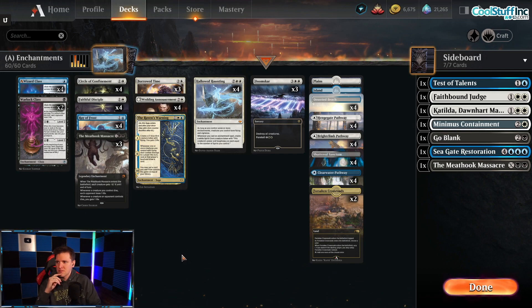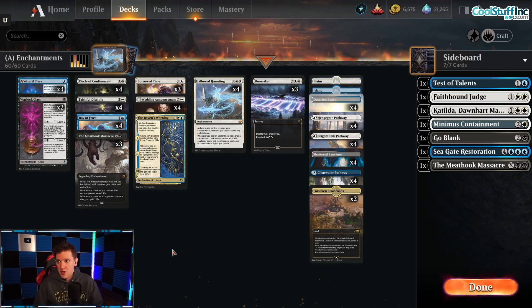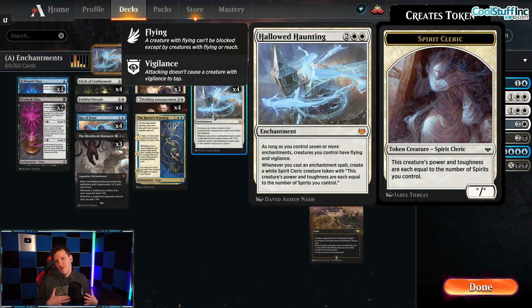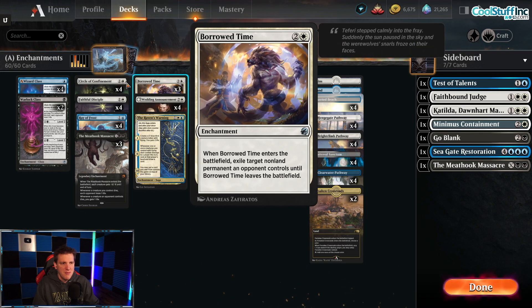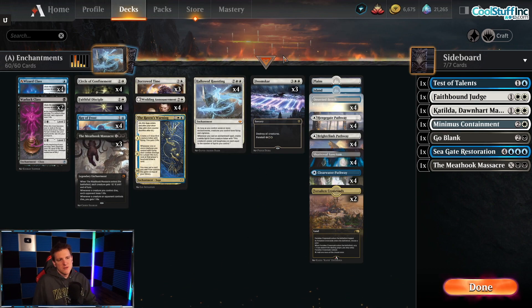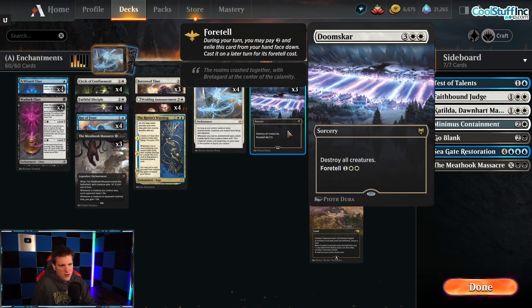What we've created is a tap-out control deck that tries to shut down most of what the opponent does, then plays Hollowed Haunting and starts generating value off every card we play that also shuts the opponent down, eventually overwhelming them with a powerful board full of spirits. We have cards like Borrowed Time and Circle of Confinement — enchantments that come down and take the opponent's creatures out. We have Meat Hook Massacre, which is a sweeper on an enchantment, and Doomscar — the only non-enchantment card in the deck.